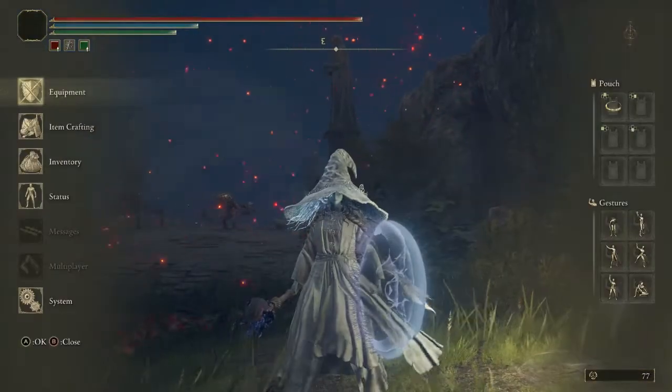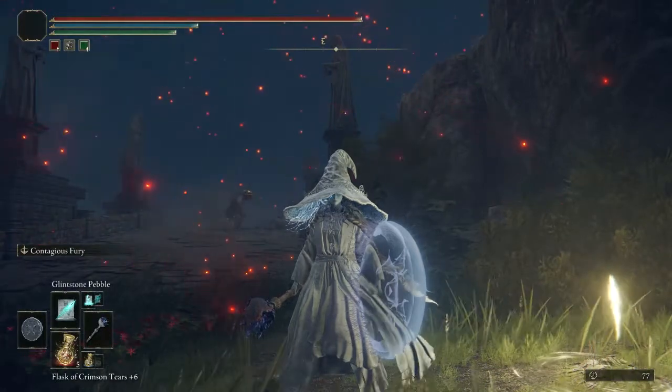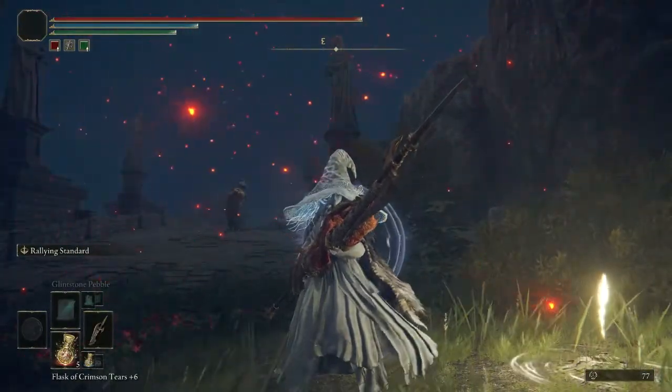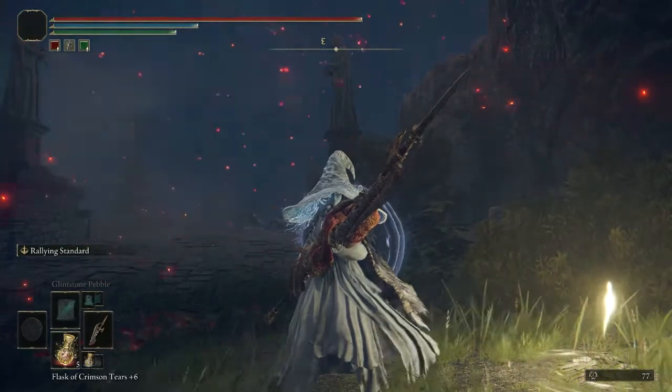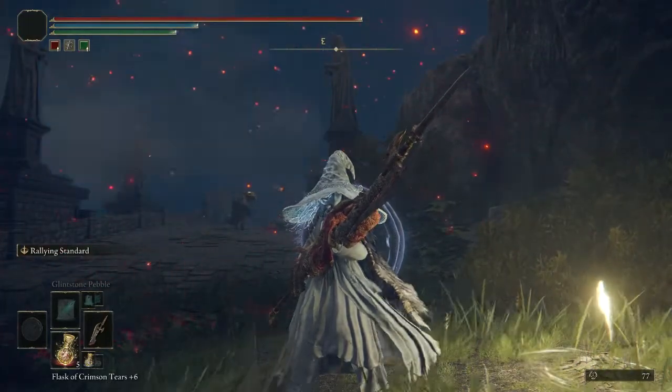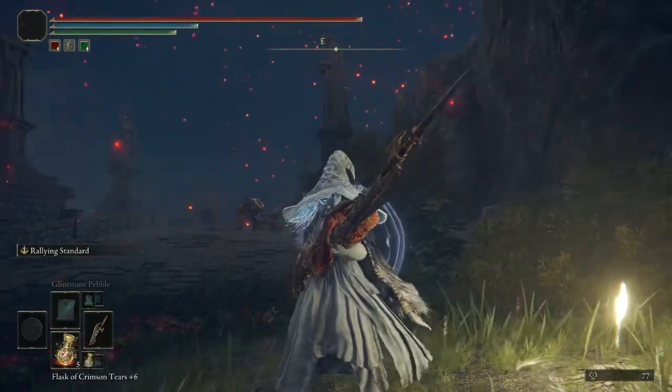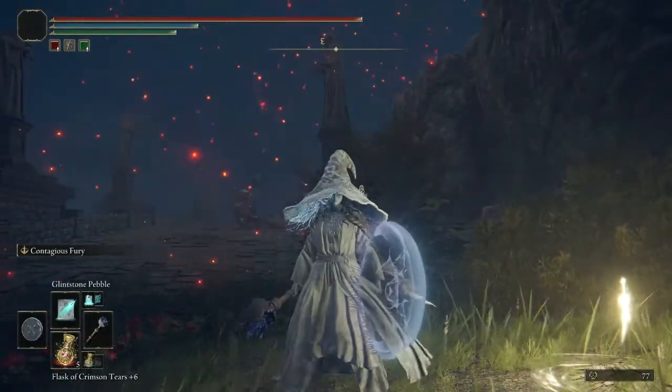Then we have Aura. There are a few ways you can equip Aura buffs. The Golden Vow, which we're going to get into in a bit, is an excellent example. But the Rallying Standard is another one of its class, which I deem to be better in certain situations.